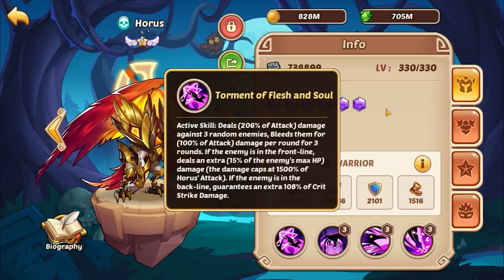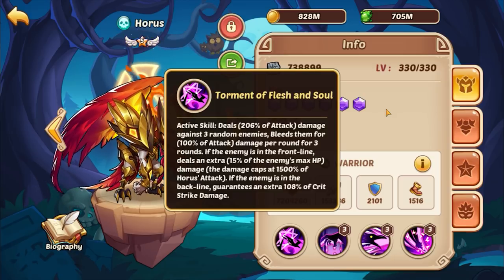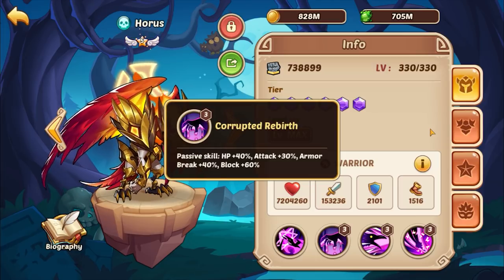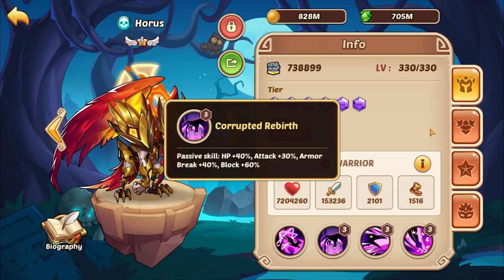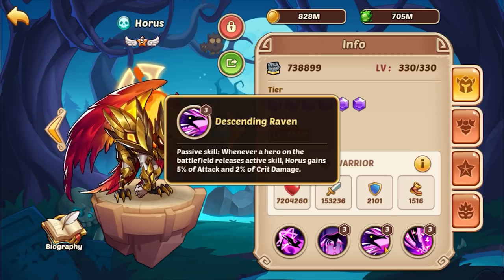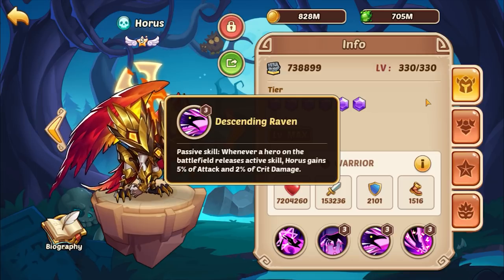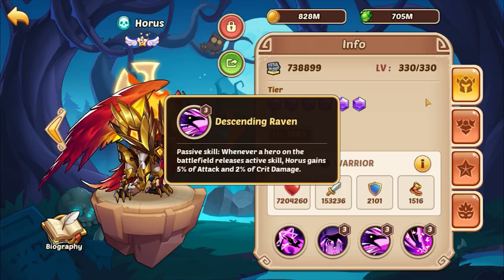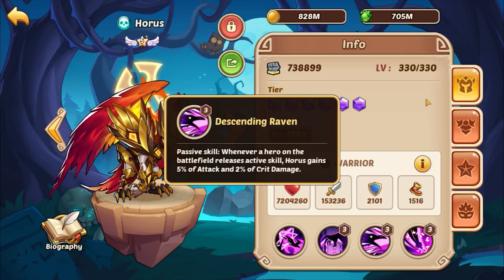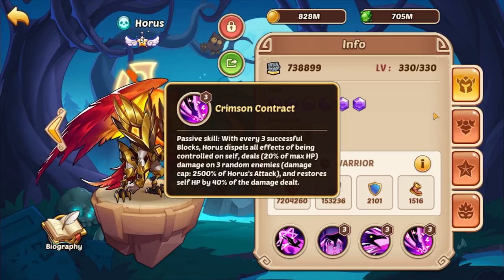This active is mainly why you want to build Horace for PvE. His first passive, Corrupted Rebirth, gives all the passive buffs — HP, attack, armor break, block — all really great, with block being the most important. His second passive, Descending Raven, means whenever a hero on the battlefield releases an active skill, Horace gains 5% attack and 2% crit damage. So the longer Horace is in the fight, the better his overall stats become.